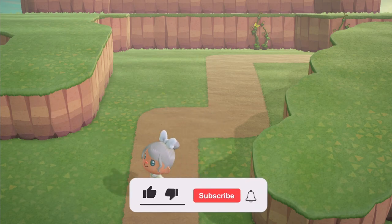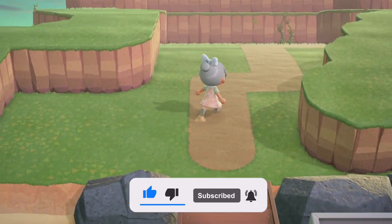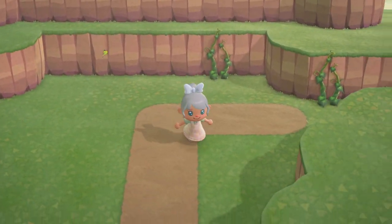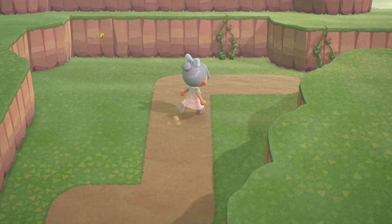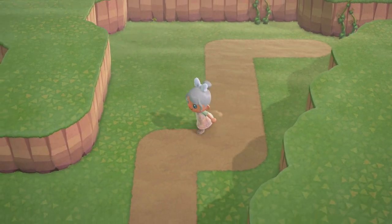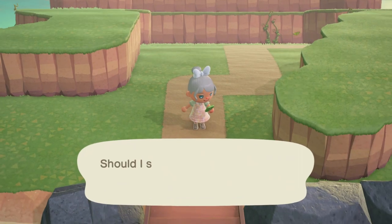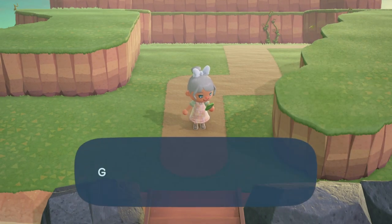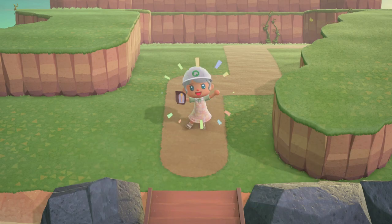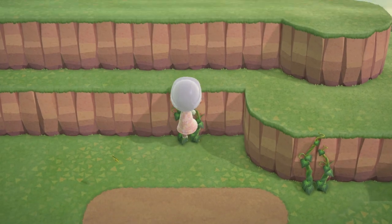Hey everybody, my name is Casey and welcome back to my YouTube channel. Today we're going to be doing an entrance speed build on my new island — it's going to be like a little sunken waterfall area. This is the area I'm going to work with, a space where I've just laid down some pathing as a potential idea. I do have a little confession: I reset this island.